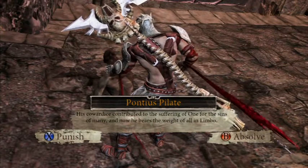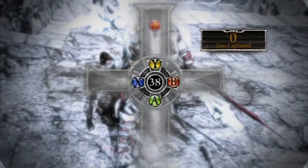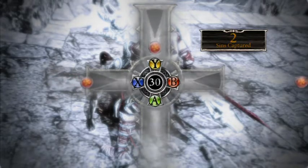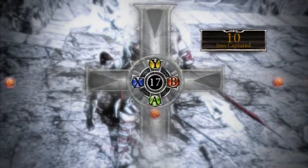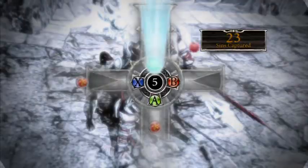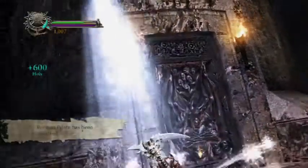This is Pontius Pilate. This coward has contributed to the suffering of one for his sins of many - now he bears the weight of all in limbo. You can choose to punish or absolve him. If you punish him, you just kind of rip your scythe through him. But we're going to absolve him because I want to get the holy experience. You have this little minigame here - if you have all the Beatrice Stones you don't have to play this minigame. I like playing this minigame. You get 30 souls per hit and I got 30 sins, so that's 90 extra bonus souls. And we just unlocked holy level 1 - the cross is now more powerful.